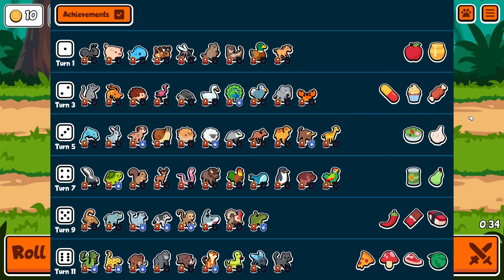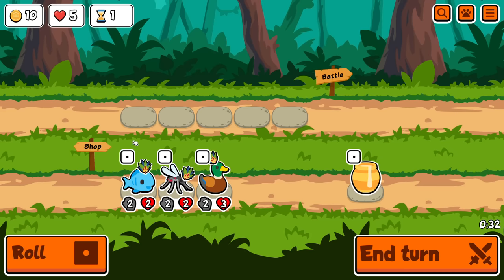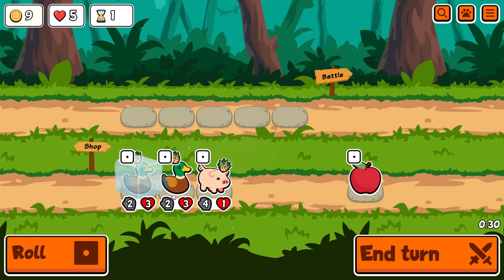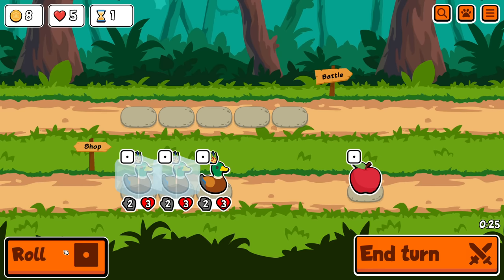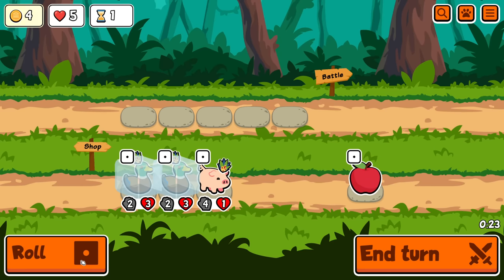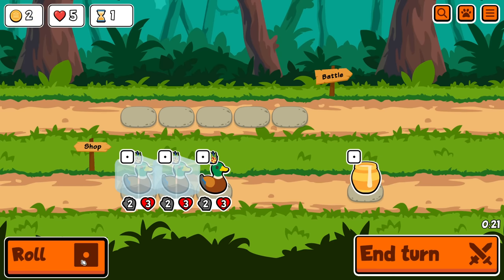Good luck. It also means there's not really a lot to do right at the start, so I may freeze two ducks and then... I'm not freezing this! I want to roll for a sloth. We're looking for a sloth — there were three sloths in the last game, and I want one.